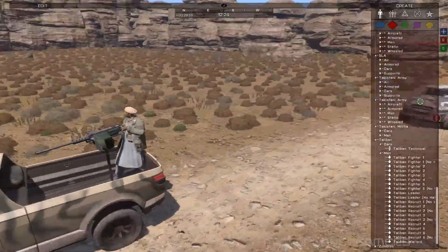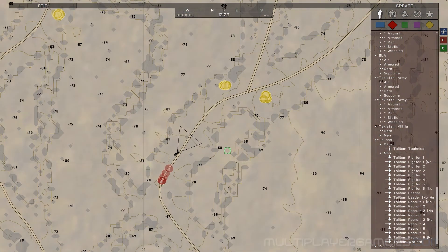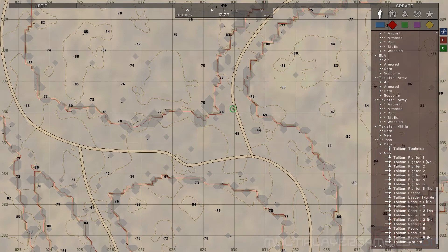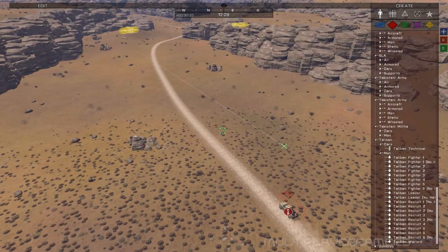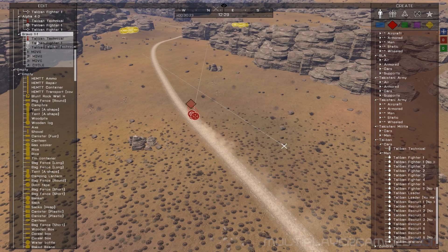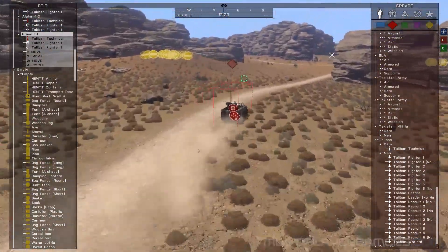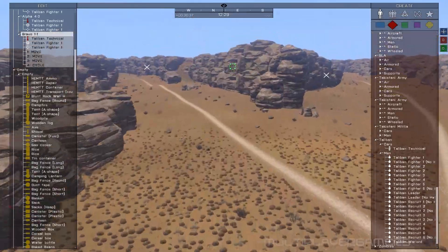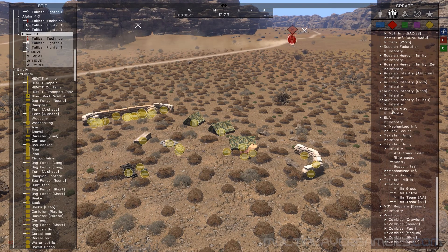These guys are largely unarmed except for being in a techie. We're going to have them do a kind of weird-style patrol here. I'm going to take this first guy, make him go here and then maybe up here, and make him repeat that. Drop a few more guys down here.